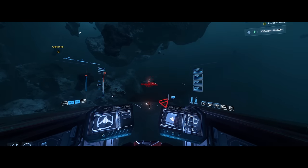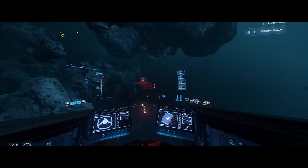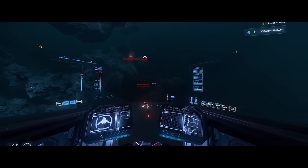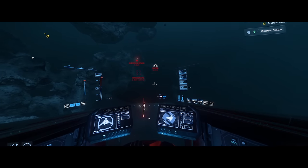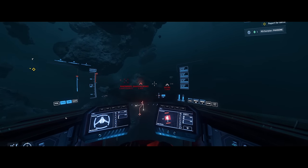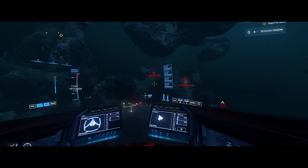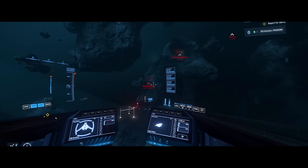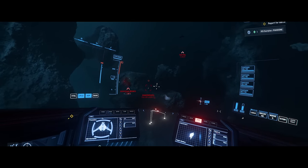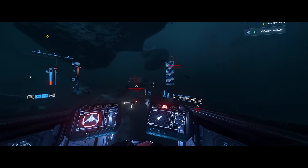In record time, CIG delivers Star Citizen alpha 3.23.1 immediately after 3.23 went live, which is probably the first time I've ever seen something like this. This patch is dedicated for the upcoming Invictus event. Let's quickly go over the new features and fixes in the patch, then we'll get into some of the leaks and new ships and new info found in this new patch.